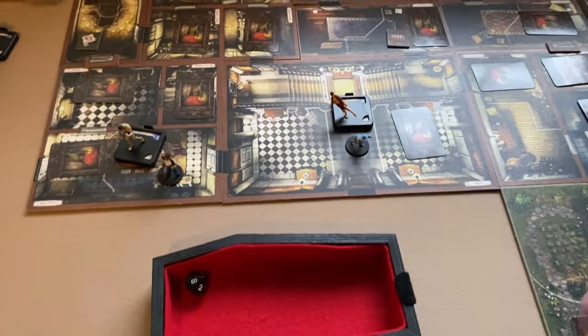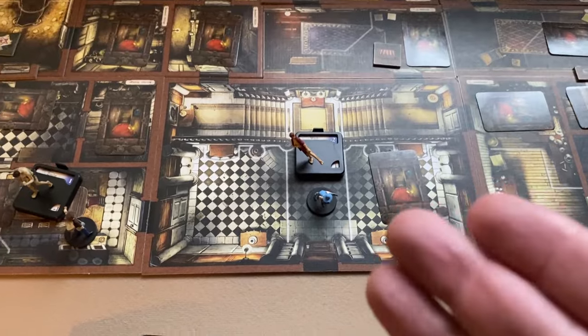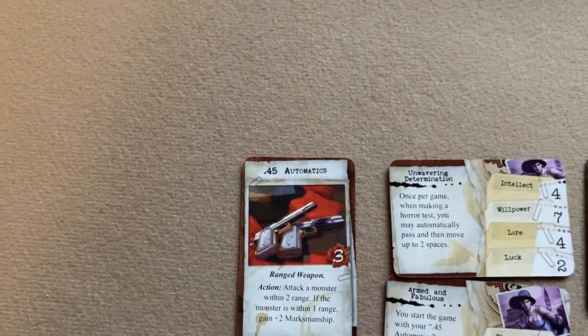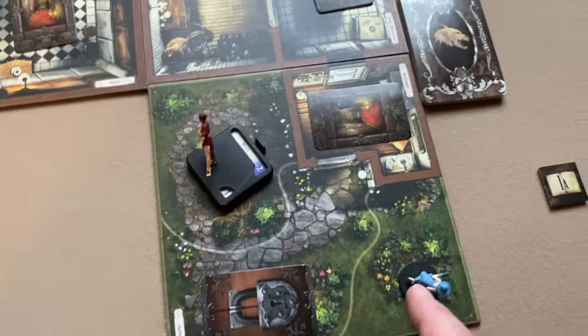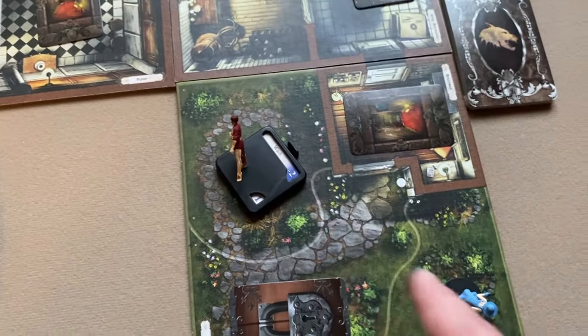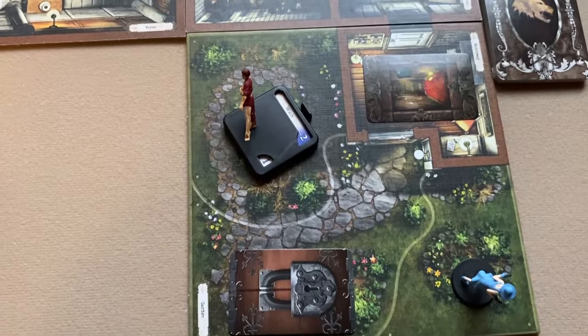A melee weapon or barehanded attack requires the investigator to be in the same space as the monster. Jenny's .45 Automatic is a ranged weapon that can attack a monster within two range — two spaces away. So Jenny Barnes could use her .45 Automatic to attack a monster two spaces away.